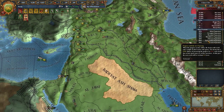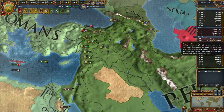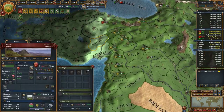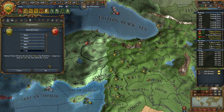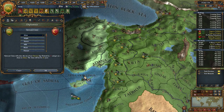I've got rebellions in Trebizond — they're probably the most pressing. My spy got caught in the Ottomans, so I'm going to use what power he has to make a few claims. I'm going to get a claim on Canik and a claim on Adana.